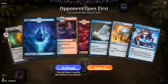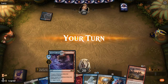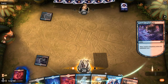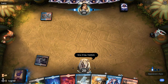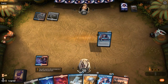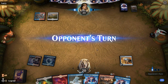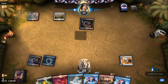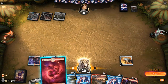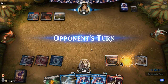Game one: we're on the draw with a fine opening hand. Turn two Mind Stone, turn three Trove, just looking for a big finisher. Opponent appears to be on some sort of Jeskai life gain control deck — four colors, with multiple Revitalize, so we're just going to start ramping.